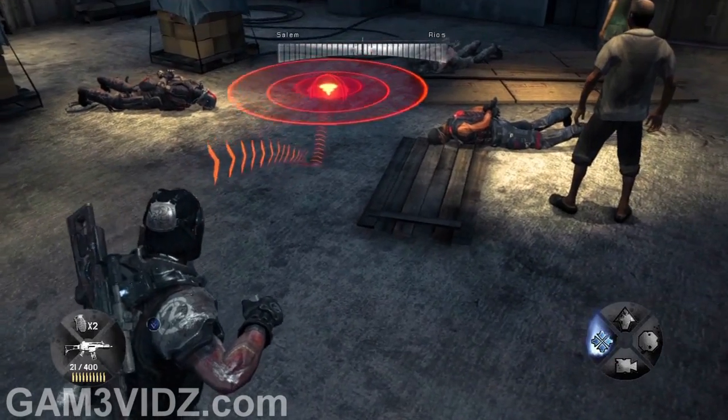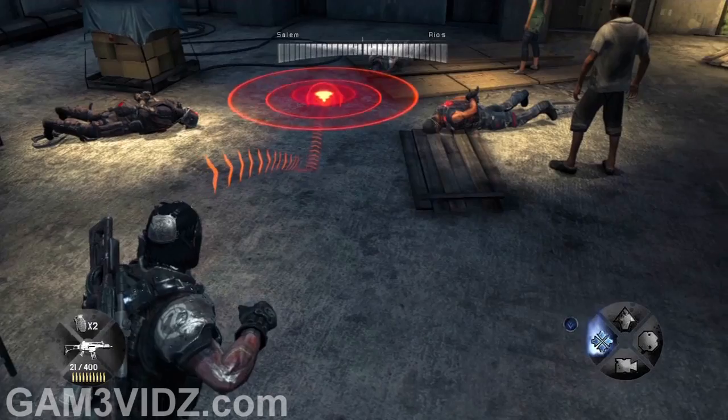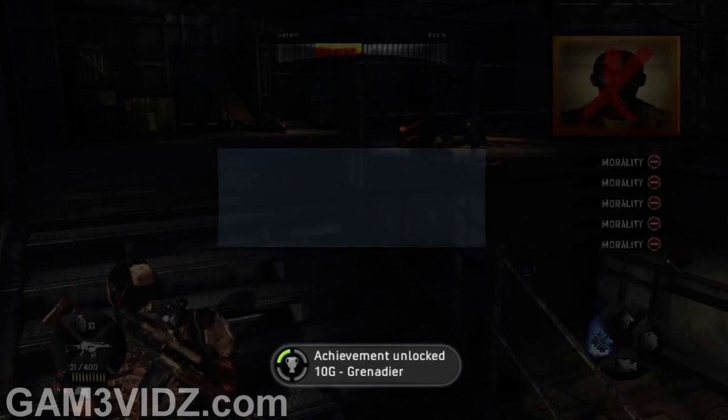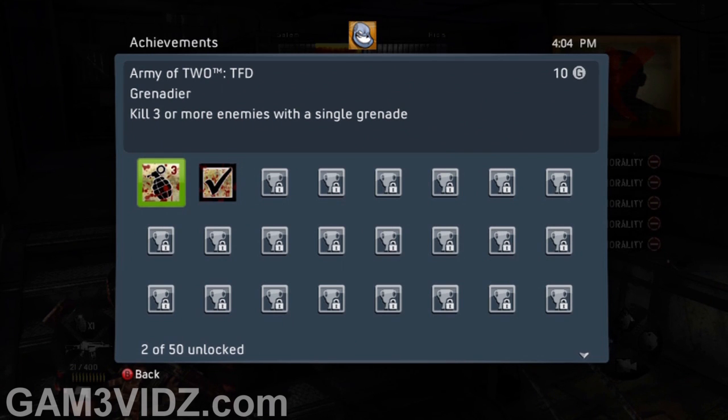Just throw a grenade in the middle of all three of those guys that you tied up, then run away and you'll kill all three of them — and the survivors — which gives you five kills or so. That gets you Grenadier for 10 gamerscore: kill three or more enemies with a single grenade. Then just hit Start, restart from checkpoint, and this time don't do it — just save the people.